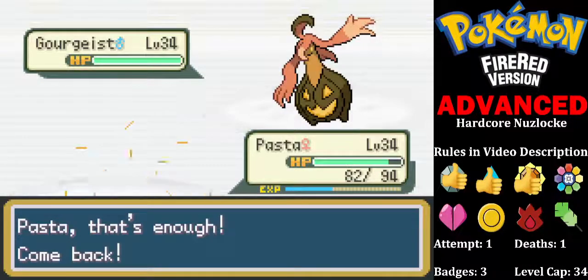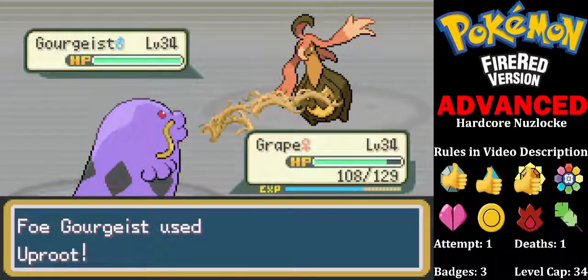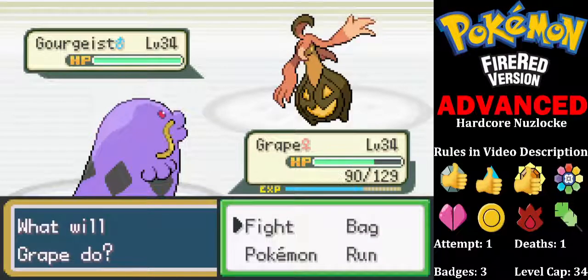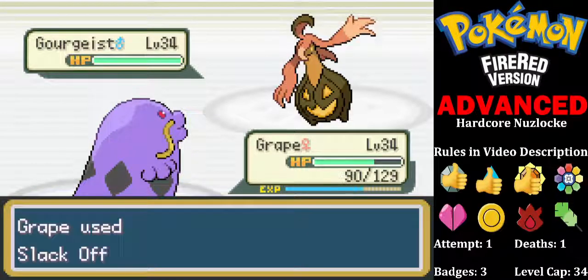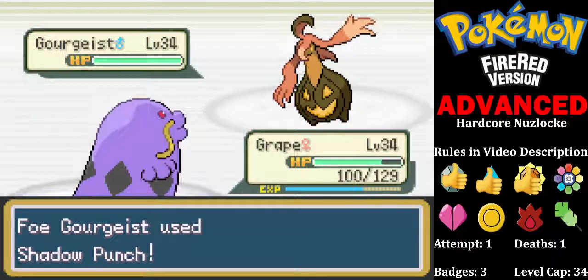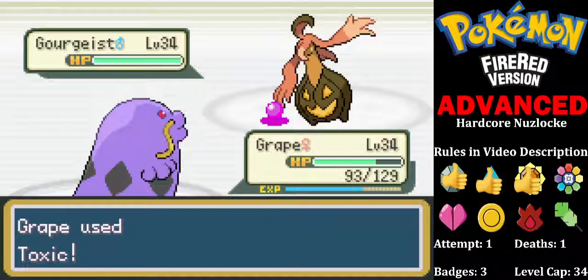So I'm going to go back into Grape. Our Brute is fine — you resist that. And I'm going to Slack Off to get my health back. We are faster. I've got a Toxic ready. Using proper stall tactics here.